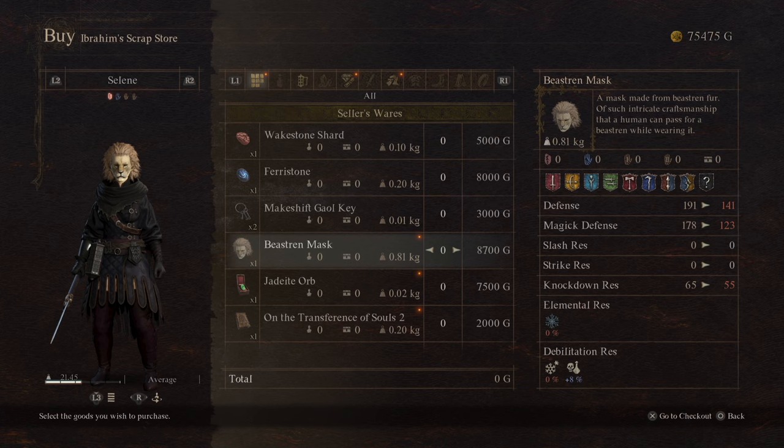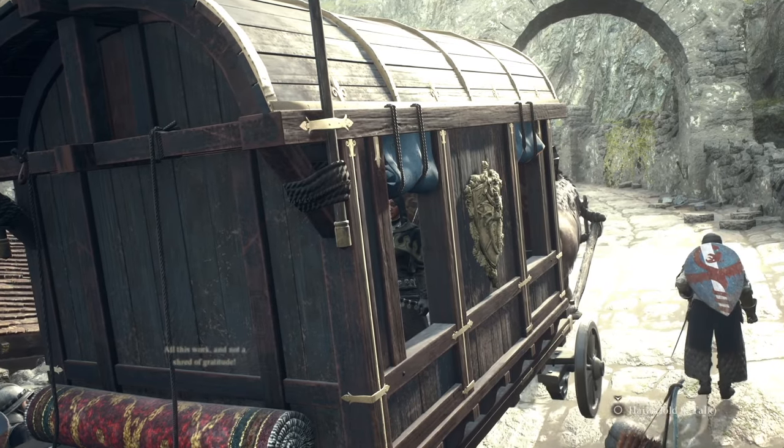If you're a Beastren, you can skip this part of the guide. But if you're not a Beastren, you're going to want to buy the Beastren mask from him. Get this mask off of this guy and then make your way into Bakbattahl.